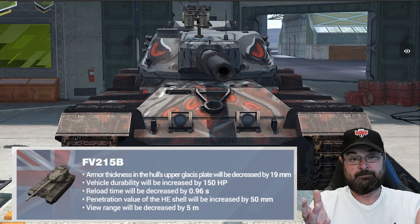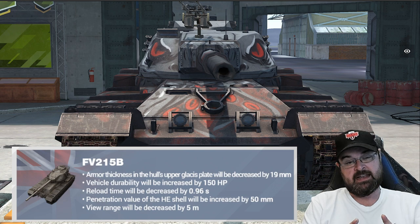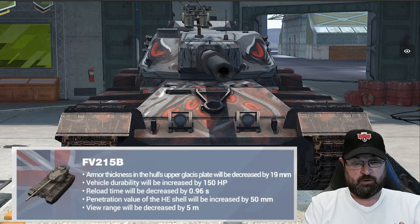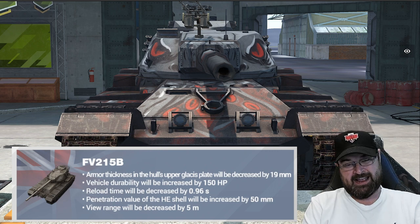The penetration value of the HE shell has also been increased by 50 millimeters, which is pretty significant for this tank. If you can get the HE out and hit it nicely on the likes of a Grille or something, you are going to do big massive damage rolls. The view range has also been decreased — it's a heavy tank and was starting to have stonkingly good view range.